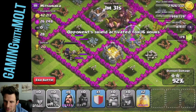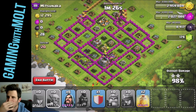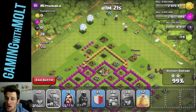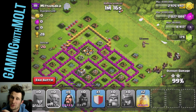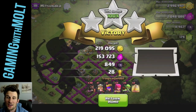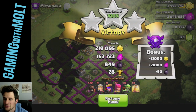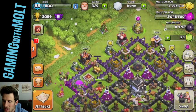That is going to be an awesome raid — super excited about that. 28 trophies is always good. Look at all that gold! I really wanted to upgrade another mortar, but one of them is currently upgrading so I'm not going to upgrade the other one at this time, because you always want to have at least two of your splash damage defenses up, especially your mortars. 100% guys — awesome raid, and a good find!